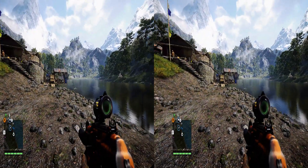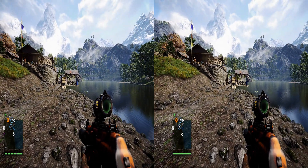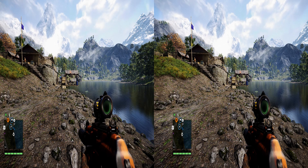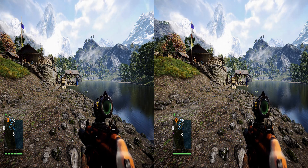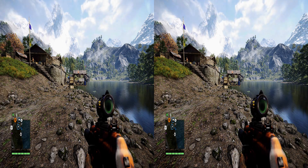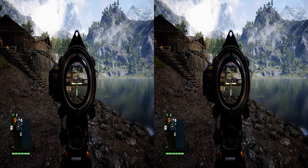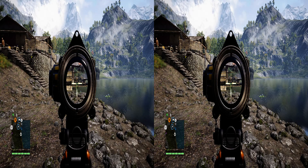Moving on to the crosshair. Before I demonstrate the automatic crosshair I want to go back and show what a crosshair looks like in a regular game playing in 2D. I'm going to switch 3D off — I do have to be careful, this game can glitch if I turn 3D off and move, so I'm just going to stay here, take a couple of shots, and then turn 3D back on. I'm going to aim at this bucket and try to shoot it with the crosshair the game has provided.